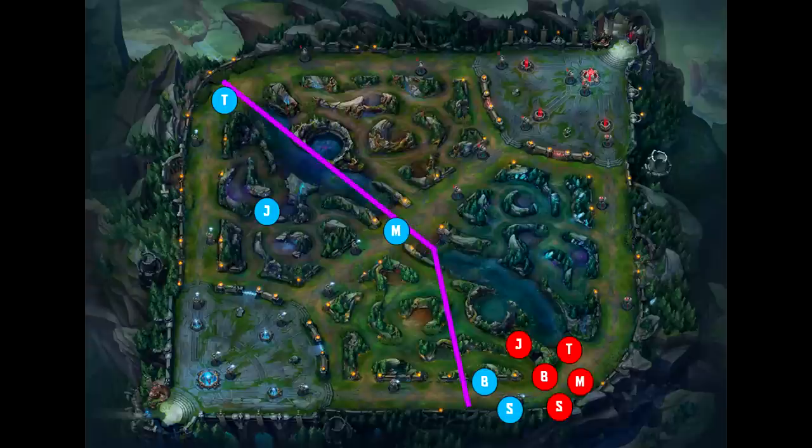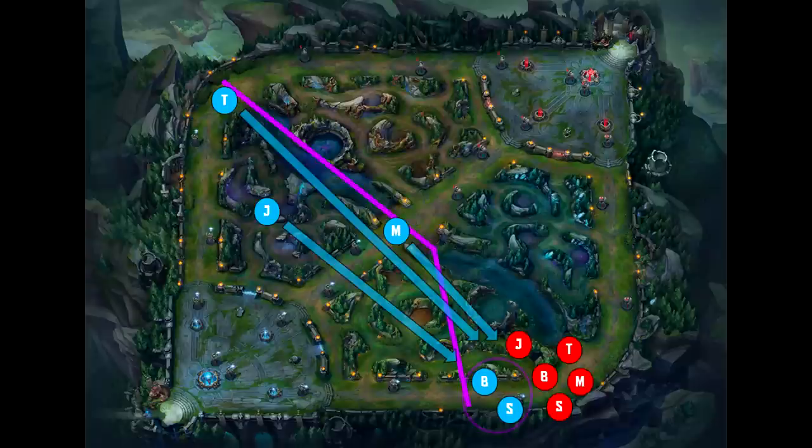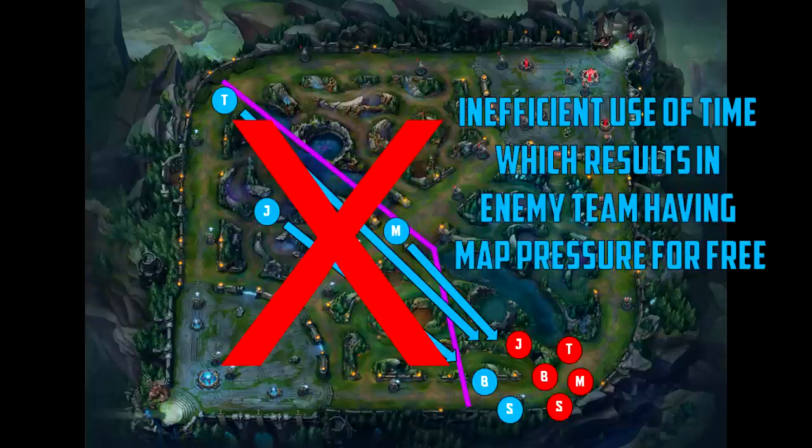Because they have so many people bot lane, their map pressure actually extends behind the bot outer tower — meaning even if your bot laner and support stay under tower, they are still extremely vulnerable. The most common response I've seen is 'I'm going to stay bot, I'm going to defend my tower even if it means I die,' and many people insist their team should rotate down to help. You'll frequently hear 'five bot, why aren't you guys here?' But should your team rotate down to assist? Absolutely not. Rotating late to stop a play is an inefficient use of time, which results in the enemy team having unchallenged map pressure for free.